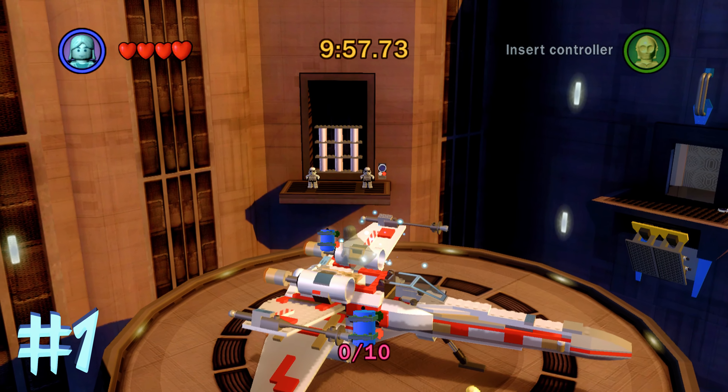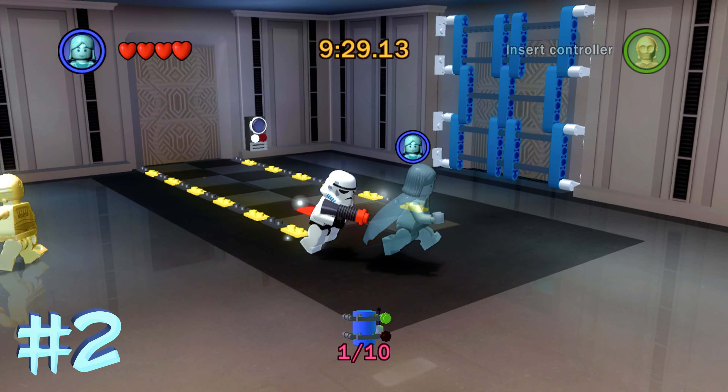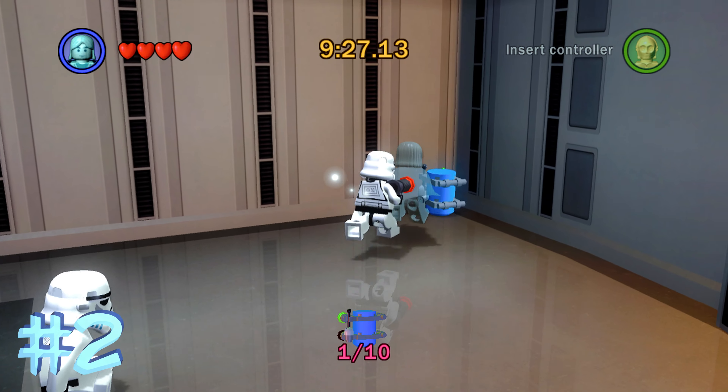Alright, so right in the spawn on top of the X-Wing is going to be blue minikit number 1. Blue minikit number 2 is going to be in the first main room of the level in the back right corner.